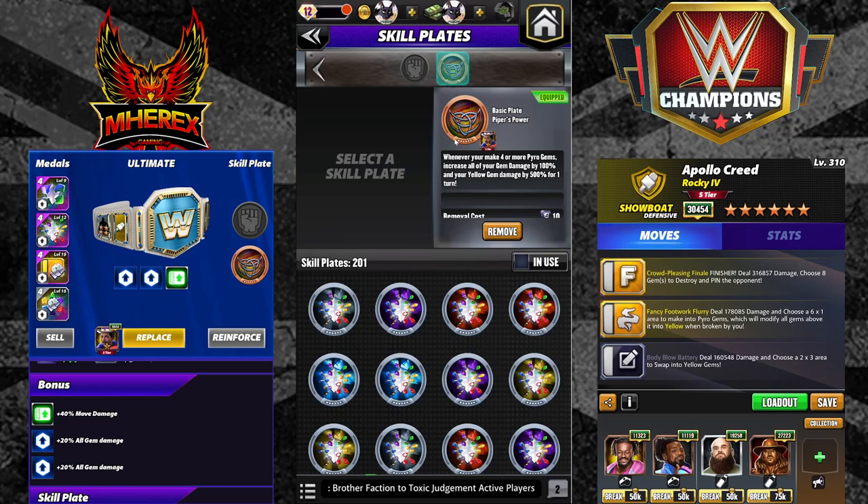It's gem damage based. The plate, whenever you make four or more pyro gems, increases all of your gem damage by 100% and your yellow gem damage by 500% for one turn. This is my Apollo — it is my strap, it is not my plate. It says basic plate, but you can see it equips in the ultimate slot.